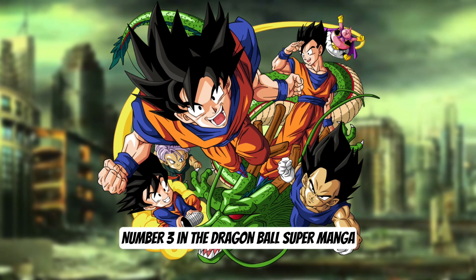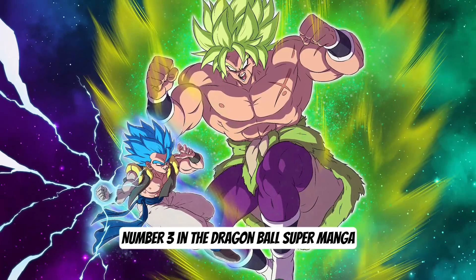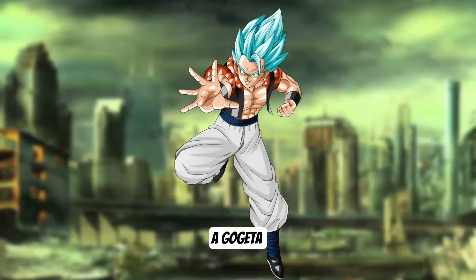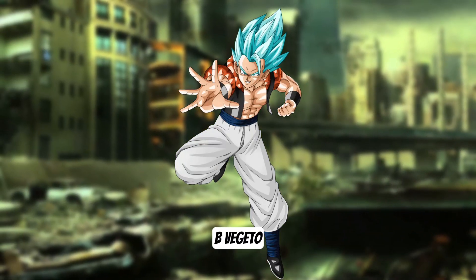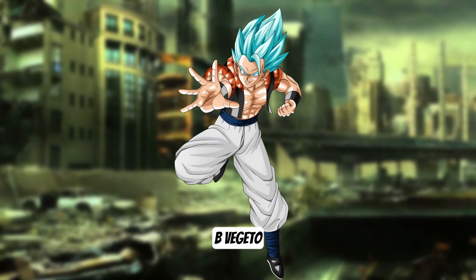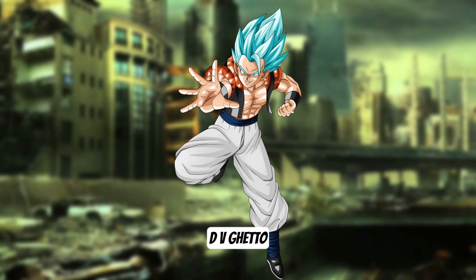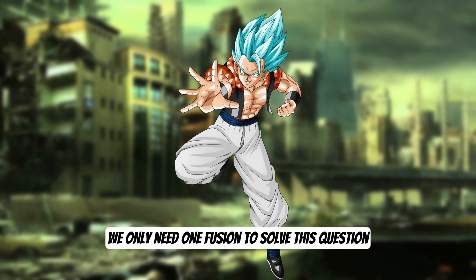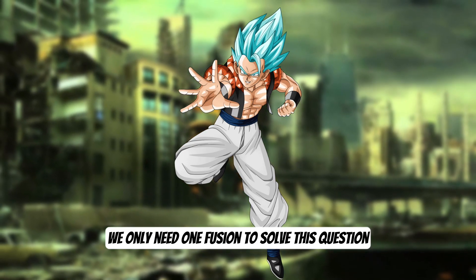Moving on to question number 3. In the Dragon Ball Super manga, what is the name of the fusion between Goku and Vegeta? A. Gogeta. B. Vegito. C. Gagetito. D. Vigeto. Look closely, my friends — we only need one fusion to solve this question, not a buffet.